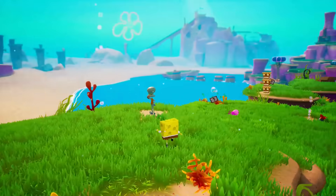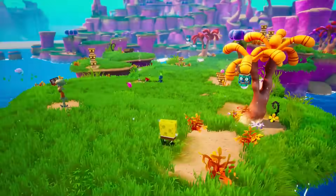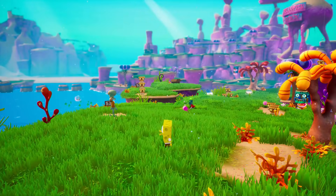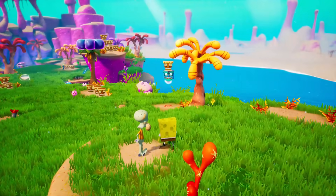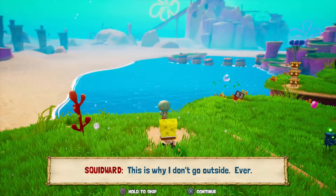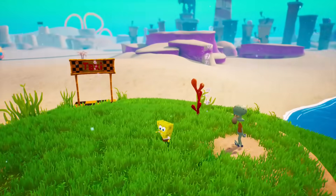Hello ZebraHerd, welcome back to SpongeBob SquarePants' Battle for Bikini Bottom Rehydrated. Last episode, we made our way through Jellyfish Fields, got all the golden spatulas, and were able to heal up Squidward. Even though he doesn't look very healed right now, he is. This is why I don't go outside. Ever. Poor Squidward.